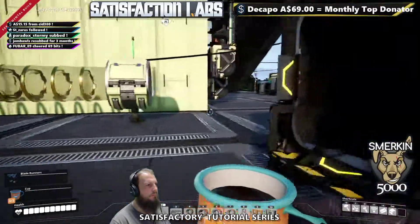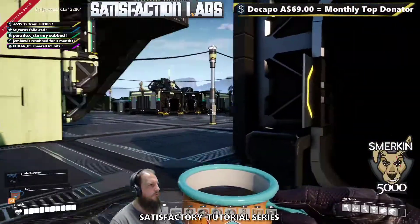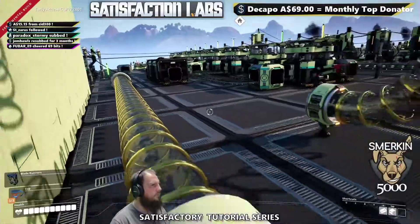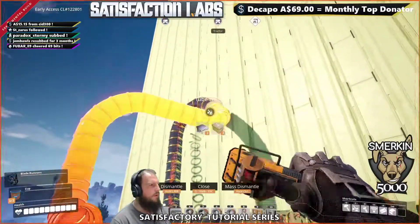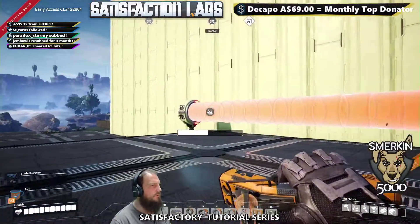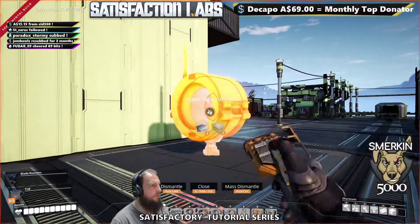This tube could go all the way over to our building over there and it would be no worries — it's just that 10 megawatts of constant power being used. Just be careful walking past, because you get sucked into it. There's a lot of things you can do with hyper tubes and we'll go into them quite a bit in the future, but one of their most awesome features is the ability to travel vertically in buildings.